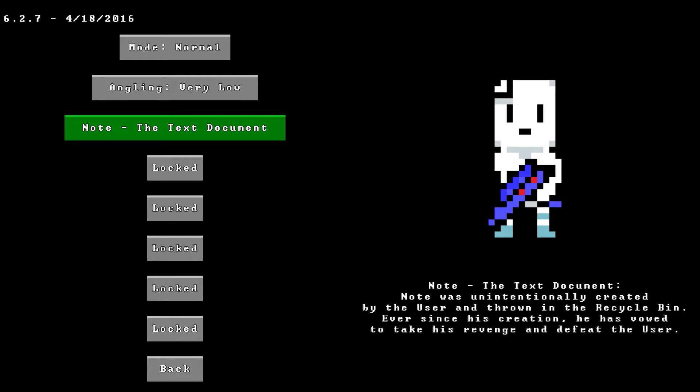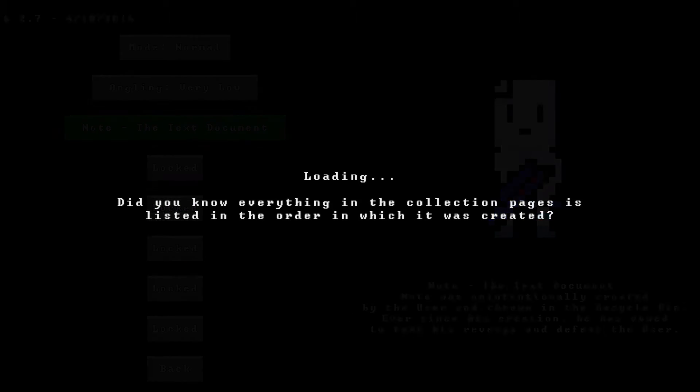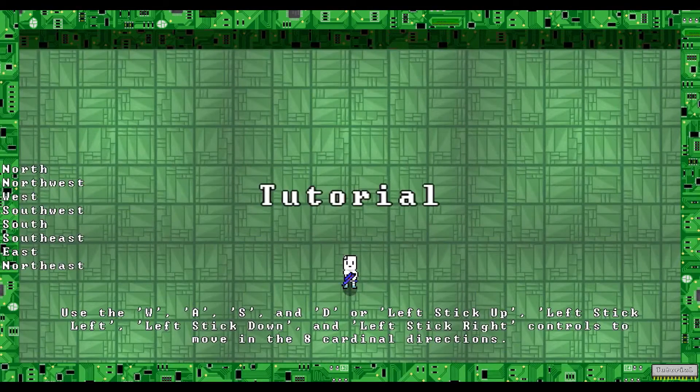Note - the text document. Note was unintentionally created by the user and thrown into the recycle bin. Ever since his creation, he has vowed to take his revenge and defeat the user. And then you've got locked characters. Let's start with Note, then. And this is $4.99 right now, so it's not really pricey.